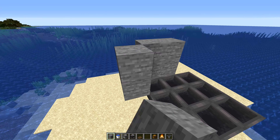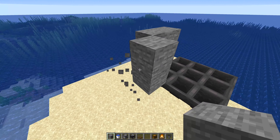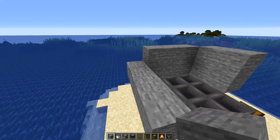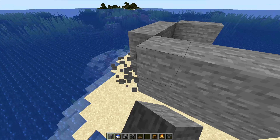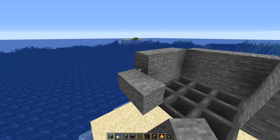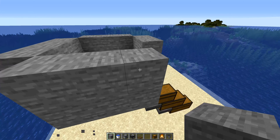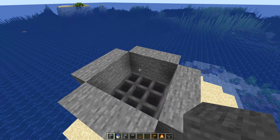From here, build a wall around the hoppers and go up two blocks so nothing can break out of your area and none of the creepers will be able to escape. If you want to leave the corner blocks on, you can go ahead and do that.